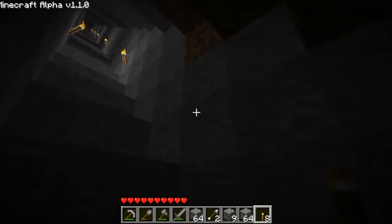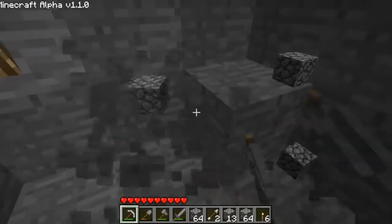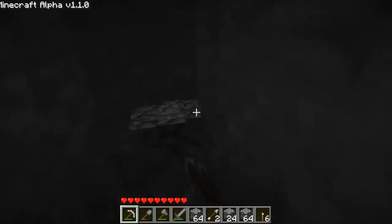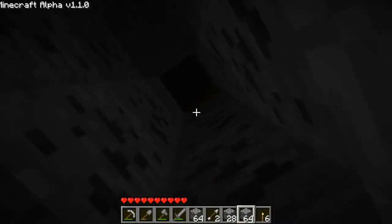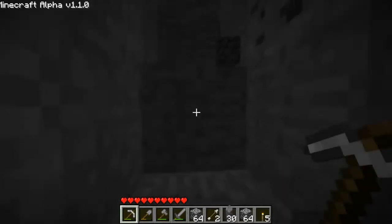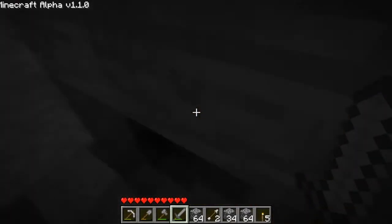Hear that? There's a zombie somewhere. Sounds like he's just straight ahead. Let's try to find him. There we go — oh, that's what I'm talking about. We got our trusty stone sword. Kill that kid. Oh, nice. Perfect.